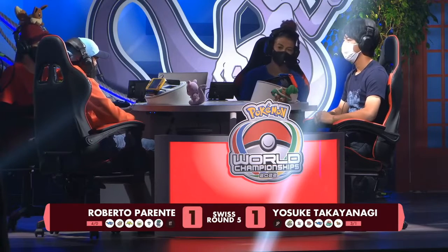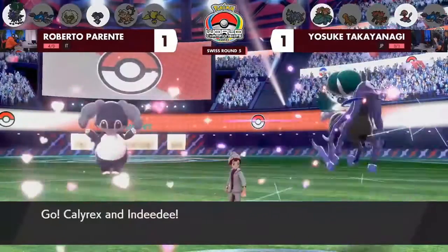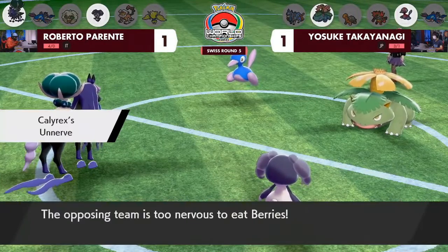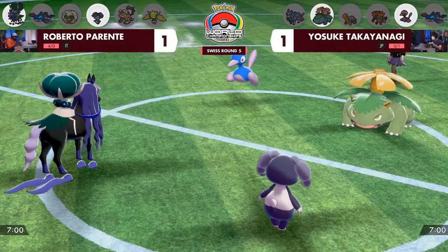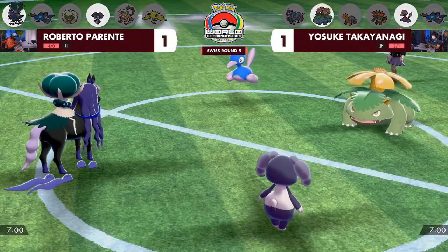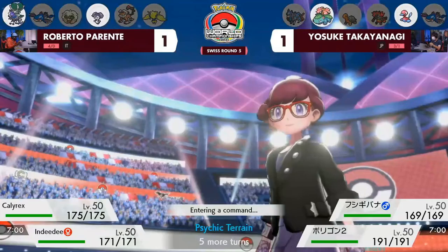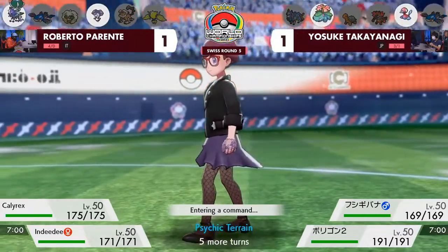What's Torkoal going to do to Kyogre? It's tough in that position — you can go for Eruption, but it's a weird move. While it does have a fairly high base power, the base power decreases based on HP — it's basically like Water Spout but fire type. Yosuke has the same leads as before, Roberto also. Yosuke knows what could happen if he allows Shadow Rider Calyrex to get set up. The mind games these trainers are forcing on each other by going with the same lead as in game two — will he switch in Torkoal, will he protect, will he Follow Me to redirect Sleep Powder away?